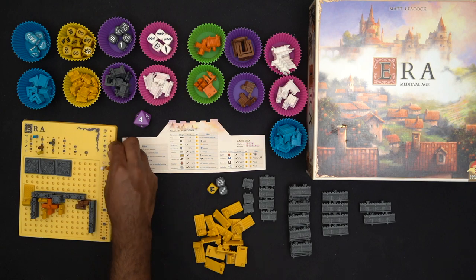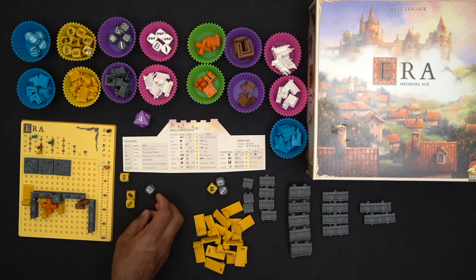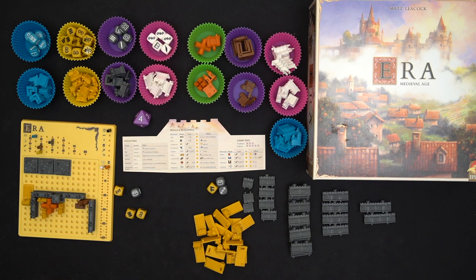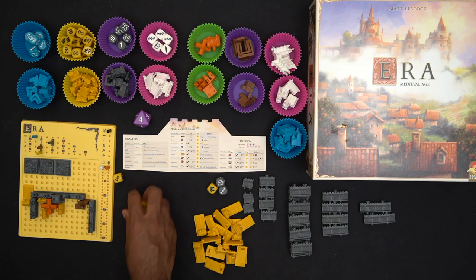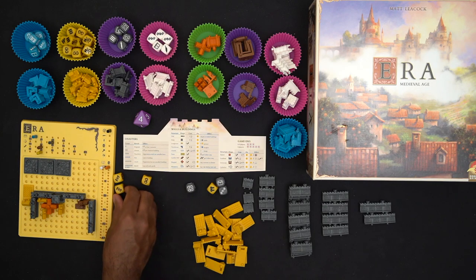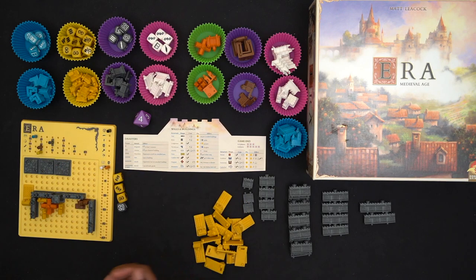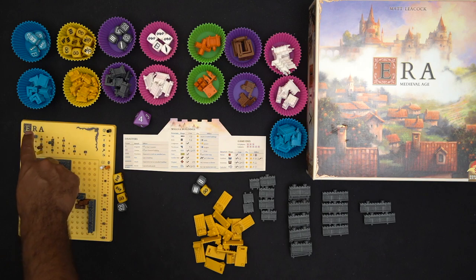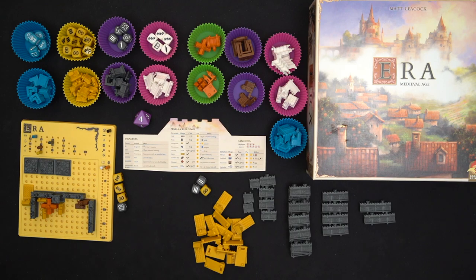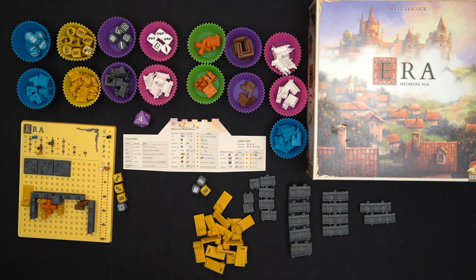Round four: I roll and get two builds plus a community chest. I'm not thrilled with some of the dice, so I re-roll. Last re-roll gives me another disease and two builds plus some stone. The bot rolls and has enough swords to steal from me — they'd take my highest good, which is a chest. But I decide to spend it before they can take it.